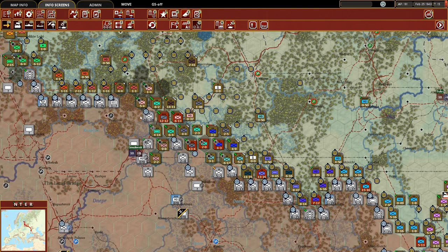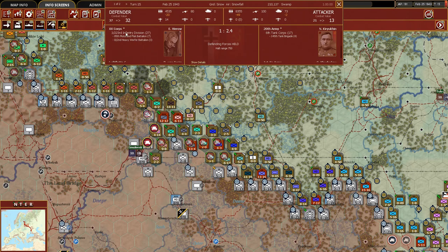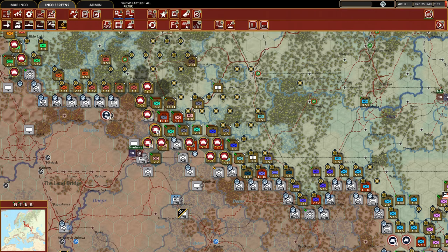We're going to be able to push in the coming turns in between this pocket here to the west of Smolensk - we've already pushed through to the east of Smolensk. Somehow this one unit held - how many attacks did it hold off? Two and then four there. Who are you? This infantry division is down to just 4,000 men - incredible. There's no fortification level either. They're just heroes to the German army.